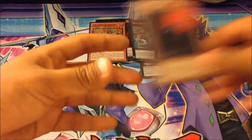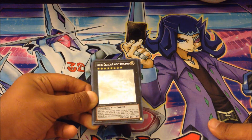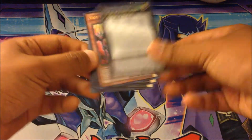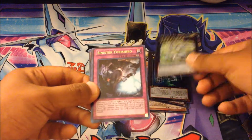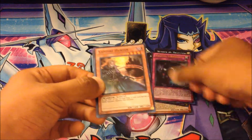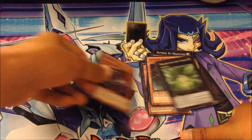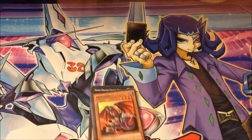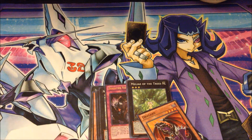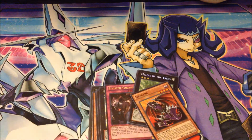Vampire Duke. You know what guys, we pulled a ghost rare Divine Dragon Knight Felgrand — very nice — and we got a Vampire Sorcerer, Number C96, Armored Kappa, Number 46, Sinister Yoshiro, Vampire Hunter, and a Meliae — and a Juguard, a very awesome card. Thank you guys for watching! Please subscribe and like this video if you want to see more opening videos. Subscribe to my channel, and I'll see you guys later — bye!